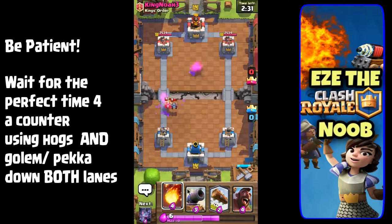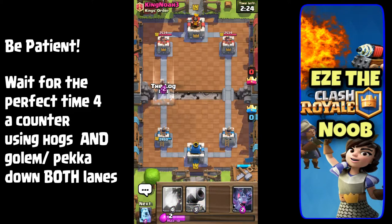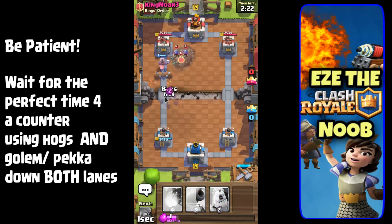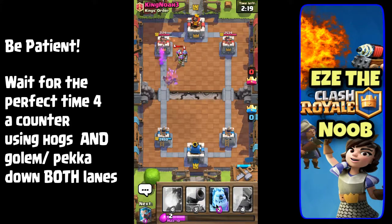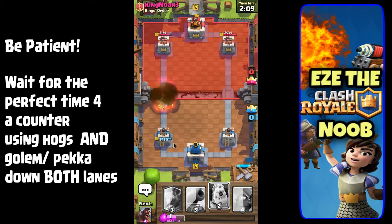This is something it took me a long time to figure out, so I'll say it right at the beginning: always keep your elixir count in mind and think about your elixir count compared to theirs. Every time you put in a card worth two and stop a card worth six, you've made a huge advantage for yourself. Right there they put in the three musketeers — a nine-cost card — and I took it out with one fireball, a four-cost card. Now I'm up four or five elixir on them with an immediate advantage.